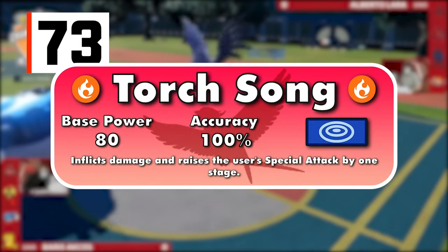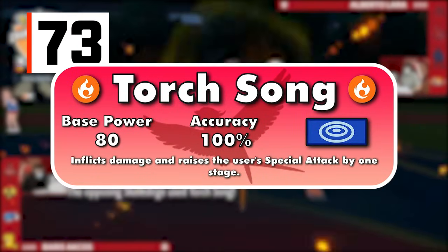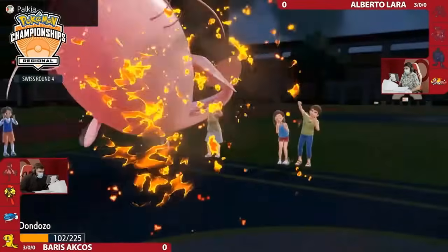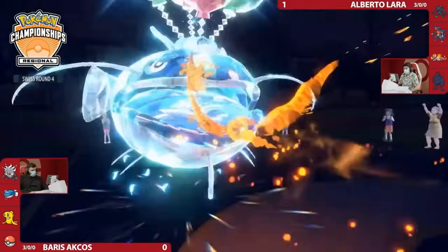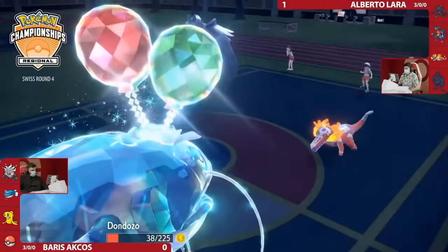Torch Song is the Fire-type signature attack of Skeledirge, and is one of the weaker attacks on the list with a base power of 80. Every time it's used successfully, the user's special attack goes up by one stage. So after two uses, it's basically like you got up a free Nasty Plot along with two attacks.